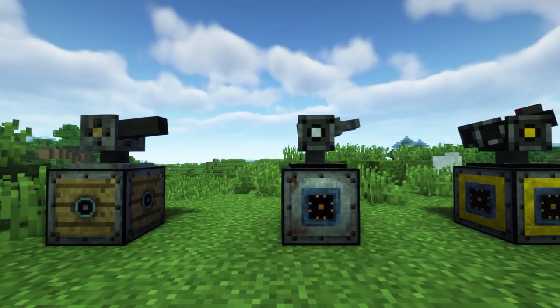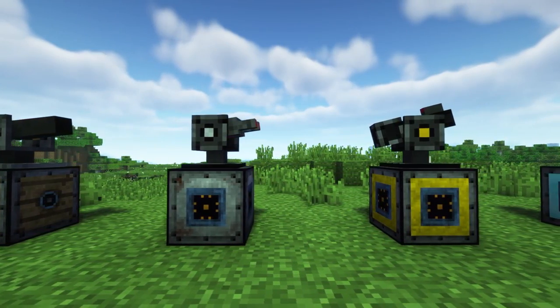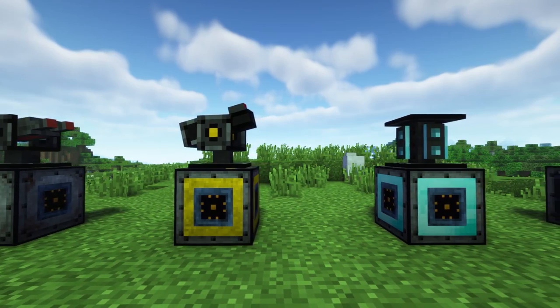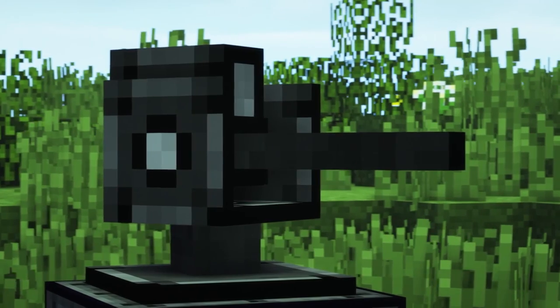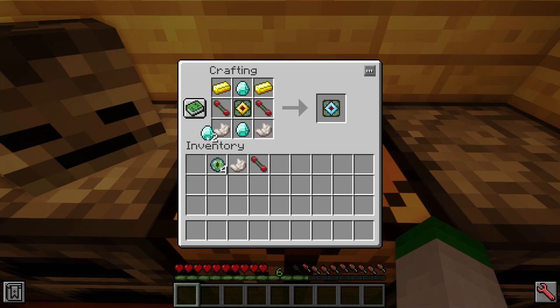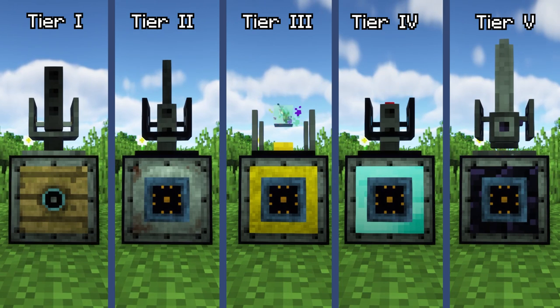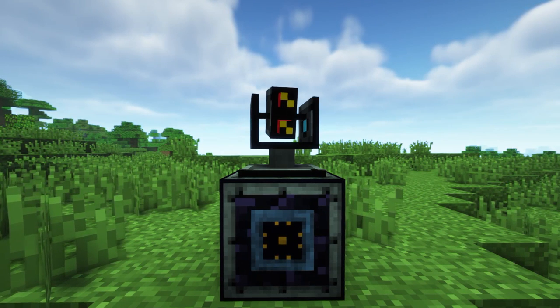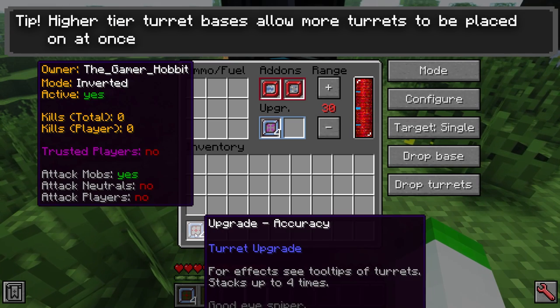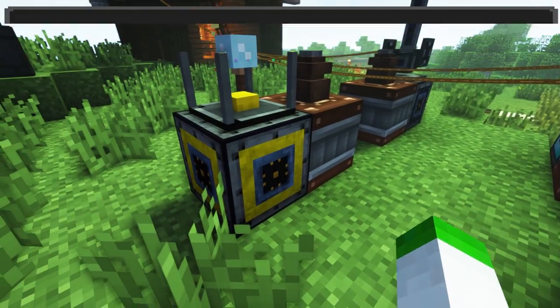Open Modular Turrets 2 adopts a tiered system for its turrets, to provide a sense of progression when crafting stronger turrets. Players can't immediately craft a laser turret, but instead must advance through the different tiers to achieve their desired turret. Turrets in this mod come in 5 tiers. Crafting higher tier components allows the player to craft more advanced turret types, slot more addons and upgrades onto a turret, and can store more power.